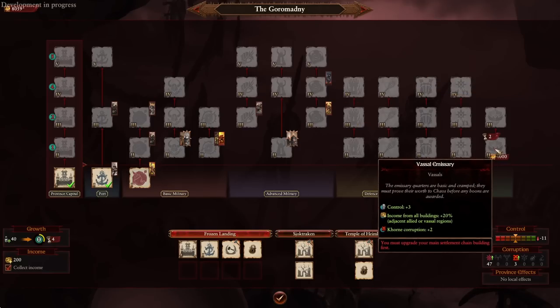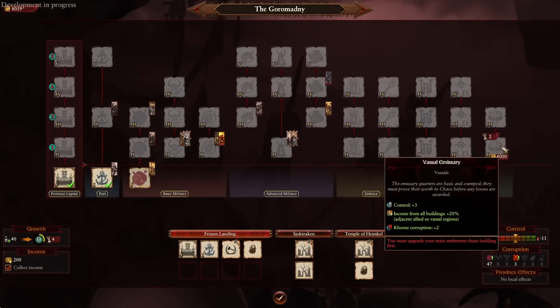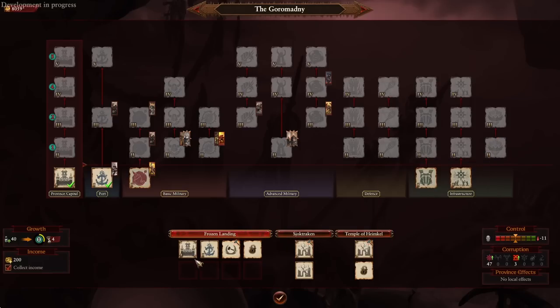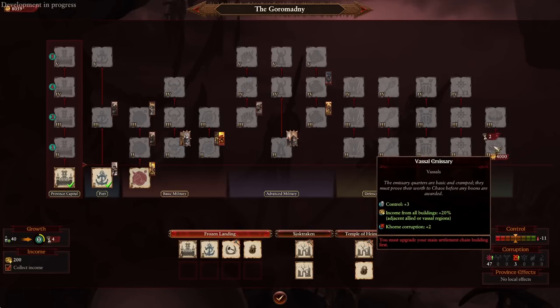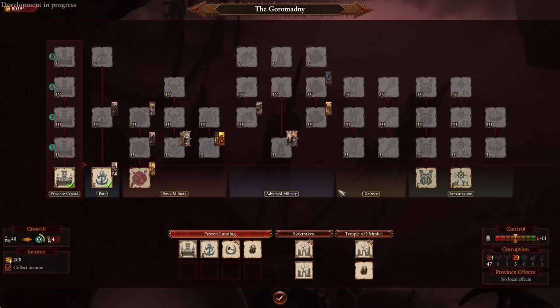The last building is the Vassal building chain. As discussed, leaving non-fortress settlements as vassal holdings and boosting their income from your main Dark Fortress buildings makes sense. A bit of control is provided, though early on while the area is contested I'd stay away from it — keep your armies nearby to farm rebels for souls. Once your vassals are strong and control nearby regions, the Vassal building chain helps with additional income, spread of corruption, and a bit of control. With a full garrison plus the defensive building they can beat back any rebel force, so those rebels are just free souls.